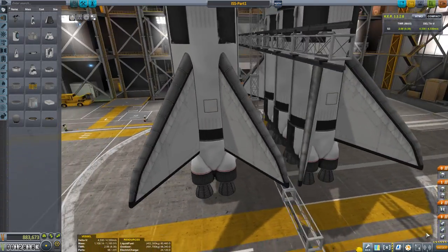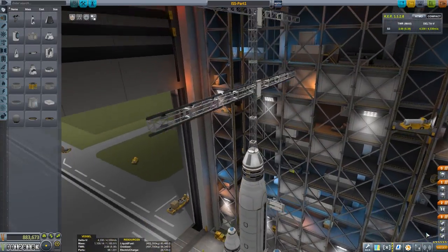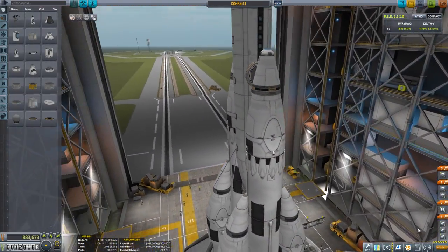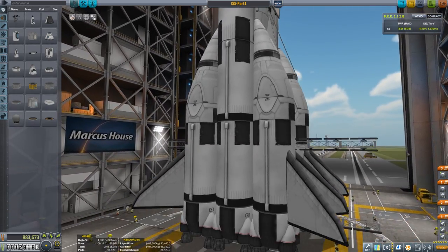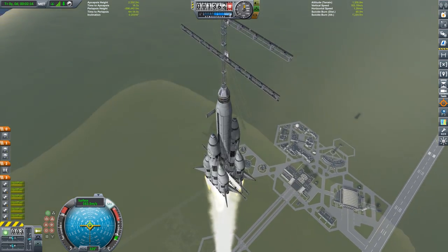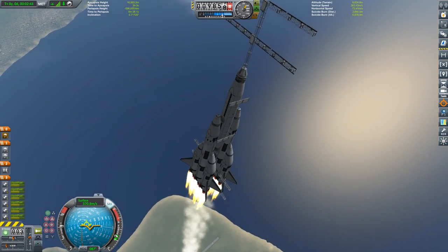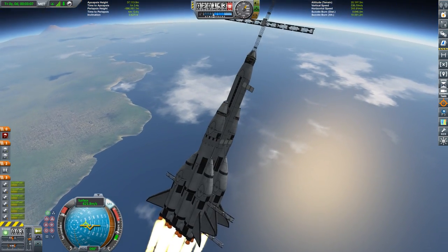Marcus House here. We are building the Kerbal International Space Station. We're going to take a few launches to do this and make all of it reusable — everything is coming back to Kerbin, not one piece is going to be lost. This section here is the first part of our space station — the long solar arrays. We have two massive boosters strapped to the side. These are going to decouple and we're going to return both of them home.